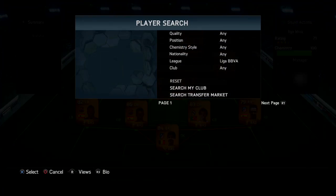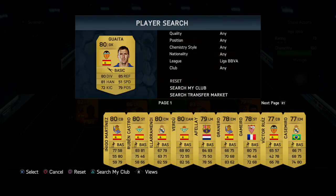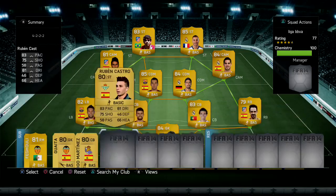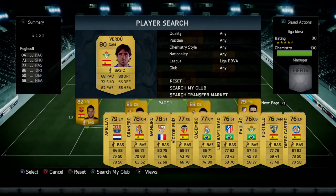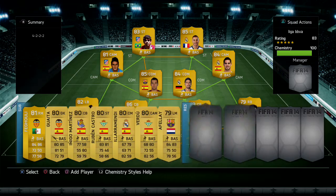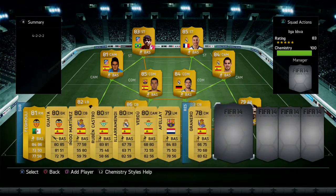You can fill out the bench with whatever you like — Gaizka is a good goalkeeper I've used, as is Inigo Martinez as a center back. Ruben Castro could fit in as well. You could make it cheaper or make changes, but overall it is a very good team — it gets around 84 rated once you add a few players.